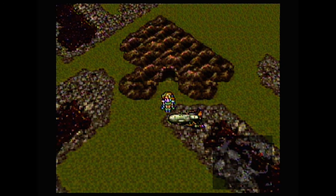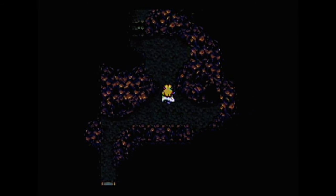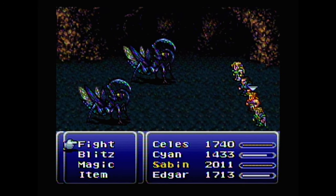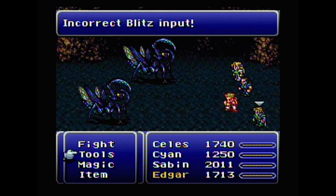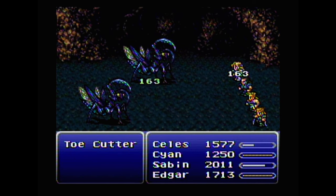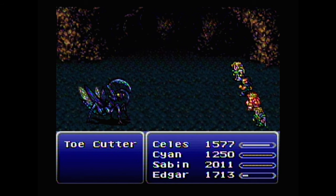Hello everybody and welcome back to my Final Fantasy VI Let's Play. In the last episode we faced off against one of the worst monster-in-a-box enemies I've ever experienced in this game. It was a very close call but we managed to beat it and secure the Tiger Fangs for Sabin, which is an incredibly good weapon for him.